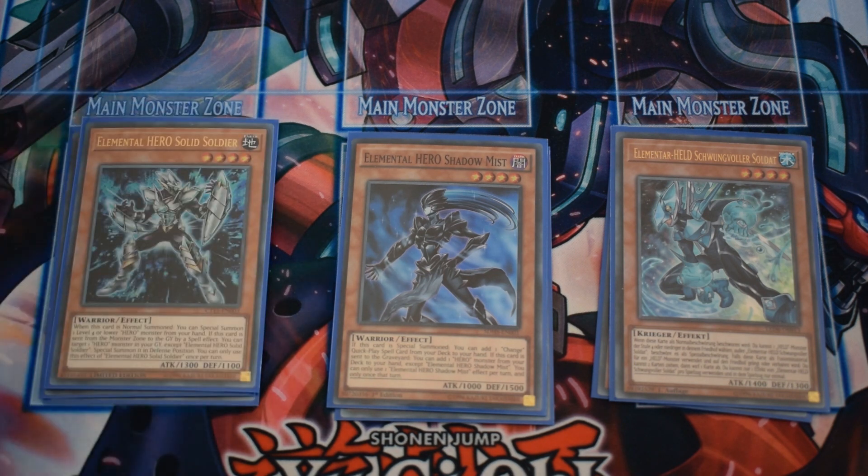Elemental Hero Solid Soldier is another one in the deck — similar to Liquid Soldier you don't need more than 1. When normal summoned you can special summon one level 4 or lower hero monster from your hand, and if it is sent to the graveyard by a spell effect you can special summon a hero monster from the graveyard. This helps you extend your plays and, like before, you want to special summon Shadow Mist to get to your Mask Change.